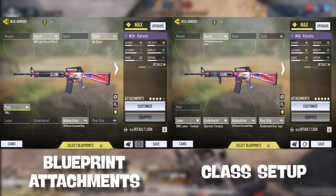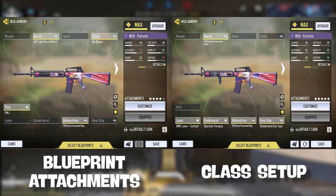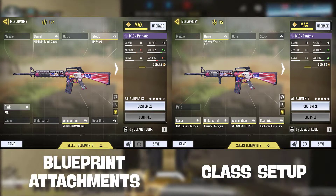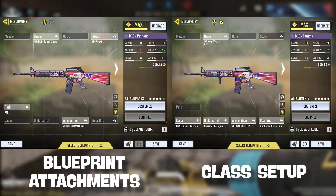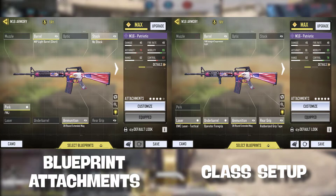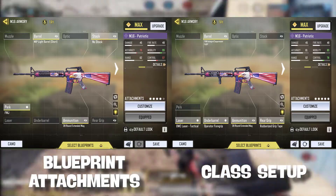With the M16 it's a very delicate situation because the M16 bounces a lot, and because of that bounce you're not always going to land all three shots at long range. So with this weapon you have to put a lot of emphasis on recoil control, but at the same time you don't want it to be extremely slow. This is the perfect class setup because it balances speed with recoil control.